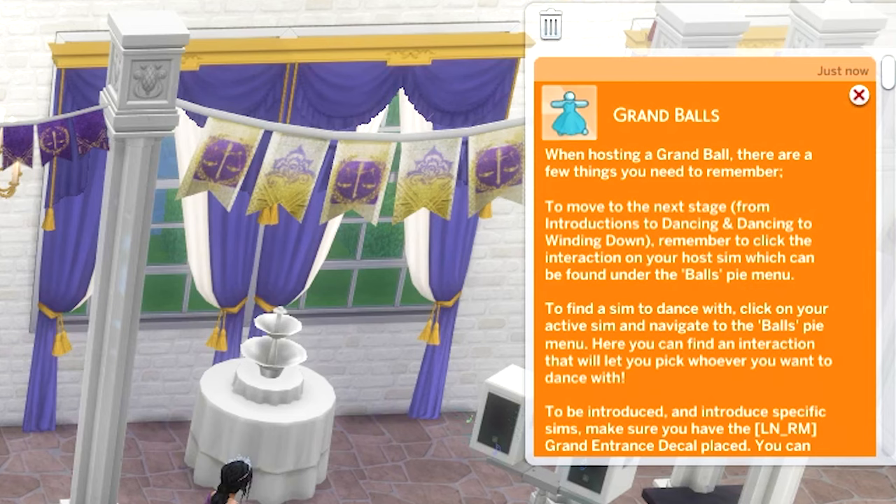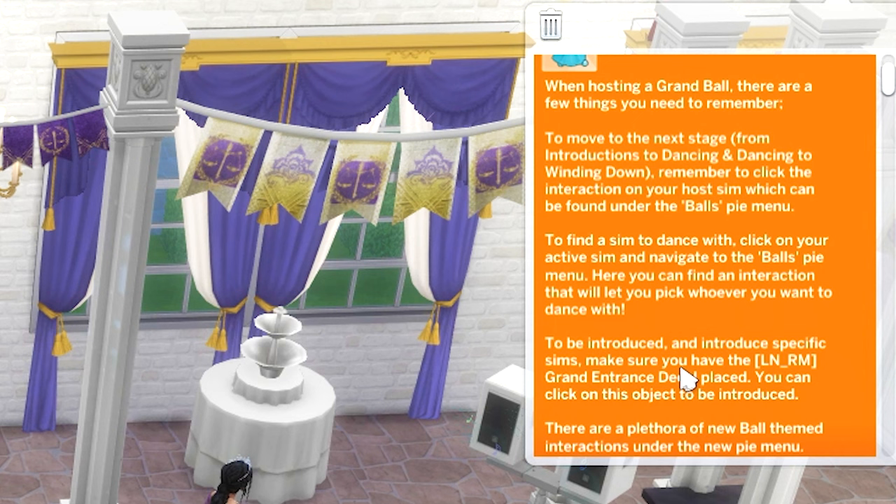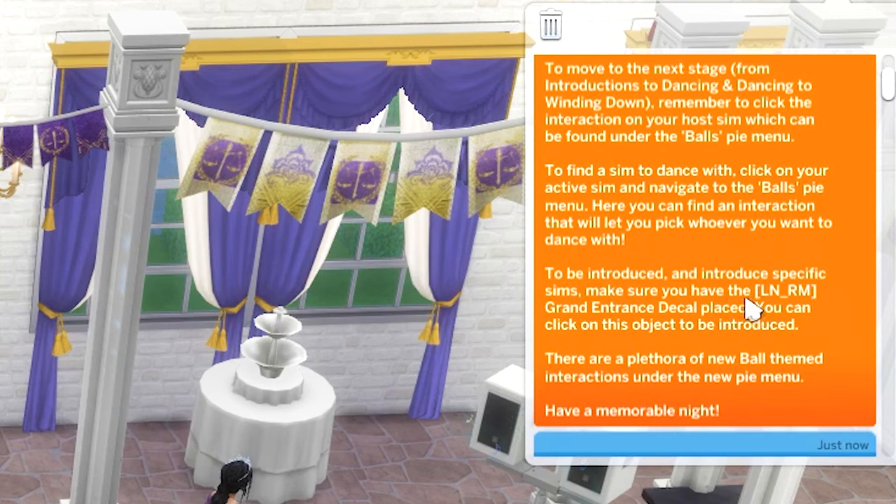As soon as you start your event, you'll get a pop-up that says Grand Balls. When hosting a grand ball, there are a few things to remember. To move to the next stage — from introductions to dancing, and dancing to winding down — click the interaction on your host sim under the Balls Pi menu. To find a sim to dance with, click on your active sim and navigate to the Balls Pi menu. To be introduced and introduce specific sims, make sure you have the LNRM Grand Entrance decal placed. There are a plethora of new ball-themed interactions under the new Pi menu.